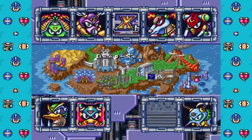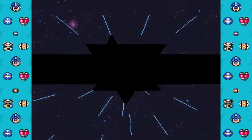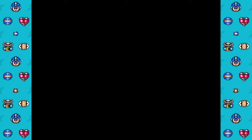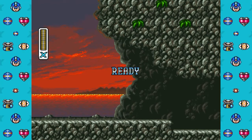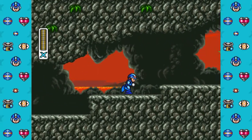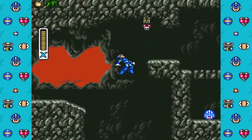Our next stop would be with Bubble Crab. The good thing about this guide I found is that you only have to fight the one boss with the regular weapon, the X-Buster. Every boss from here on in will be with the weapon that they're weak to. So hopefully I shouldn't have to get too many damage to get this done from here.